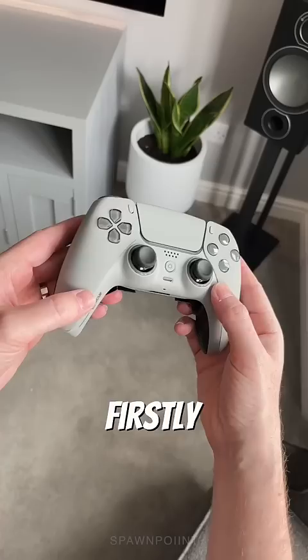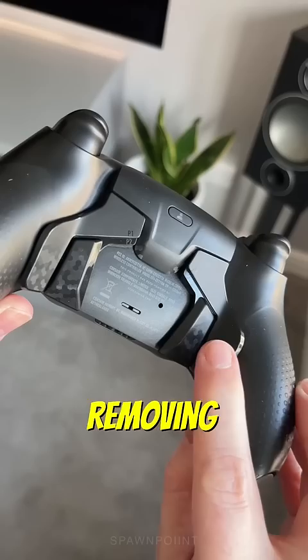Firstly, they have remappable paddles on the back, so assigning the square or cross buttons could let you jump or crouch without ever removing your fingers from the thumbsticks.